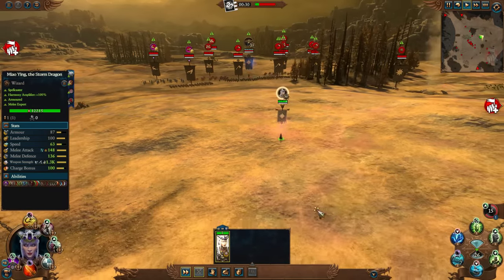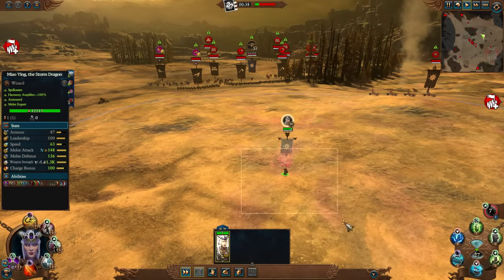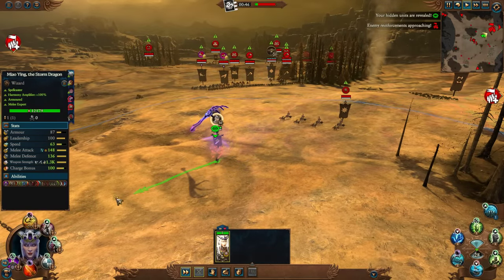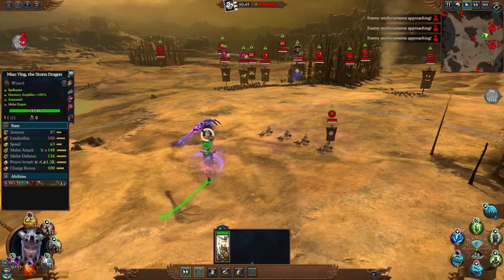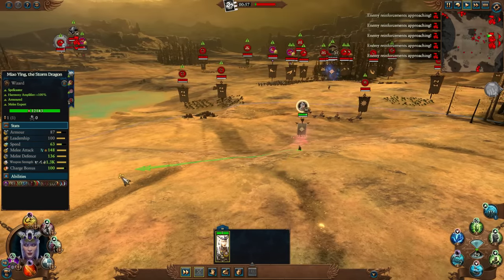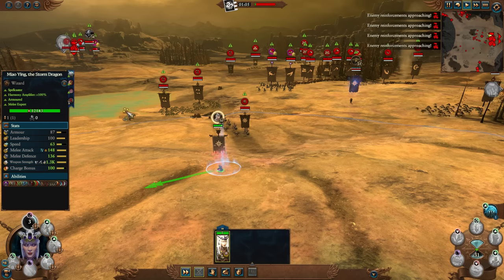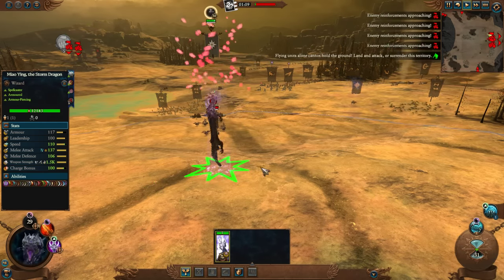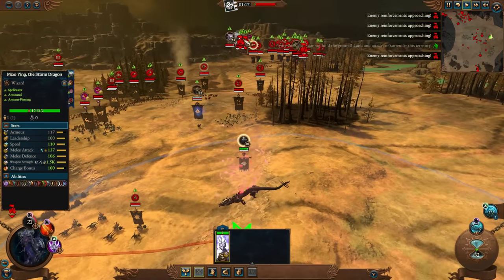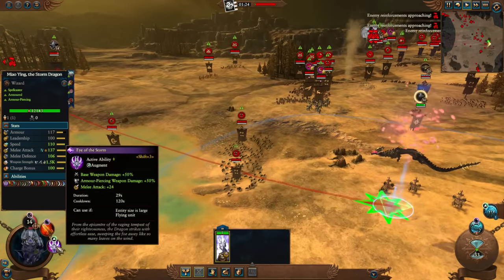Let's see how likely she can duel Archaon — his stats are actually not that tough, her stats are better. The problem is if you're fighting amongst infantry, Archaon will get the edge. So if we could isolate and have a duel with him, that would be ideal. You know what, let's go dragon mode first — transform into the dragon, take out their flying characters. That's Azazel and Belakor. Start with Belakor; Azazel has just entered the battlefield. Belakor's stats are significantly lower than hers.